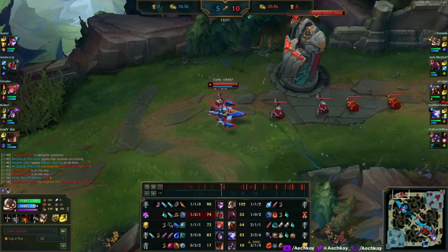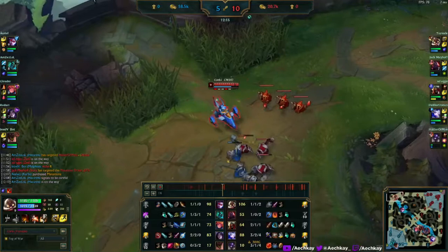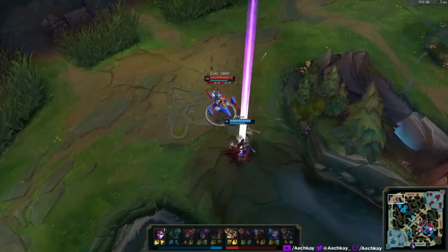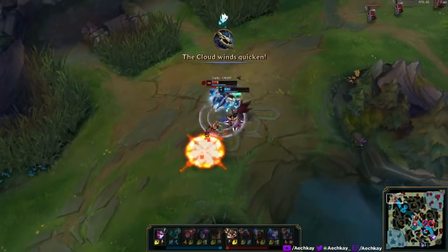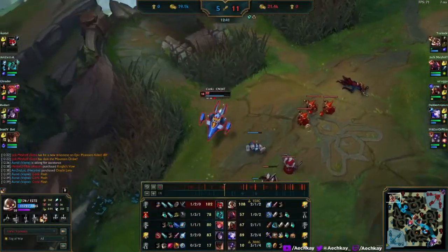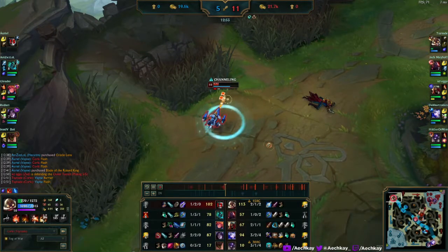Corki clears waves very very well, which is something I needed to point out. Vayne just sort of shows up and I'm not really sure what she's trying to do. I think this is played pretty well aside from missing the rocket — making sure she loses vision by walking into the bush and getting the auto off. She almost got me too though; she does so much damage just from her W.